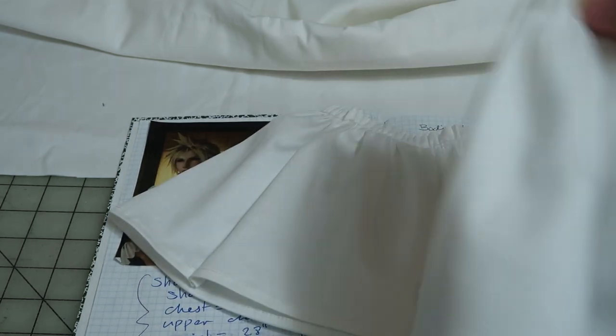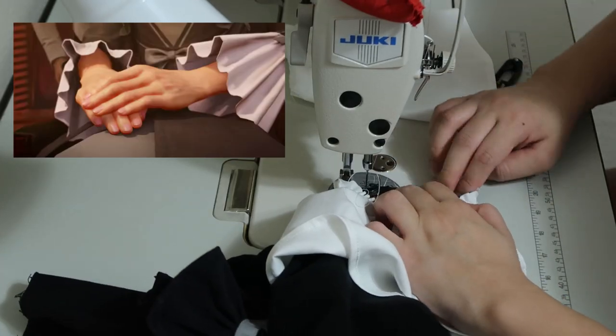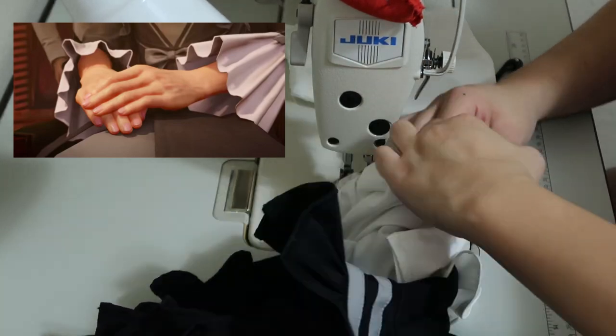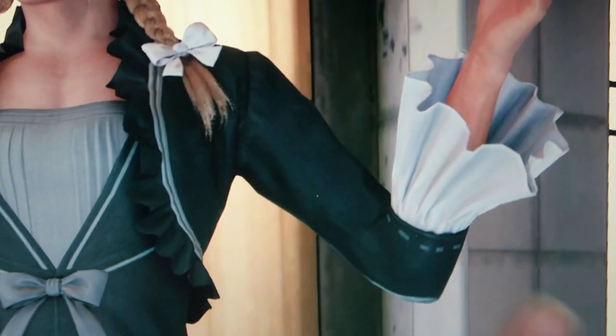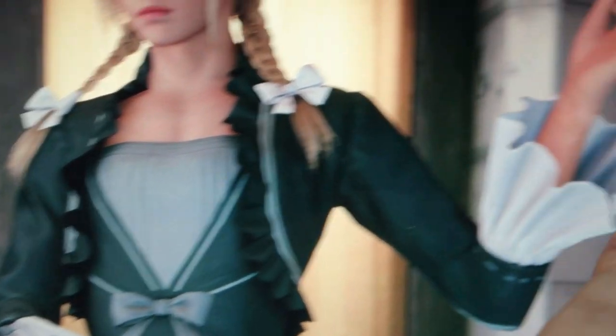Here are the sleeves I've already gathered. These are the only white colored parts of the entire costume. Then I sew them onto the black sleeves. I just want to say Cloud really has some meticulous detail on his outfit, like this one right here on his sleeve that you really don't notice unless he lifts it up.